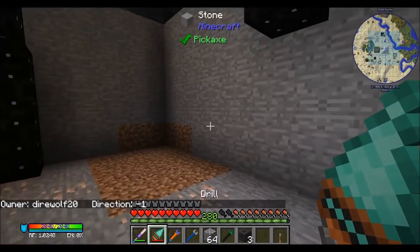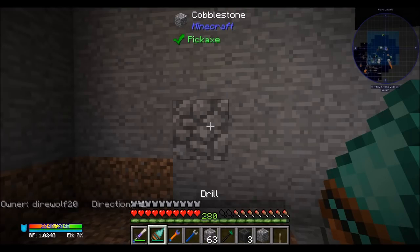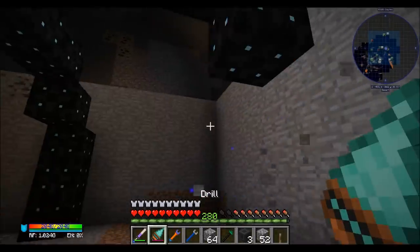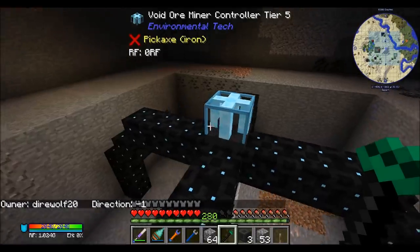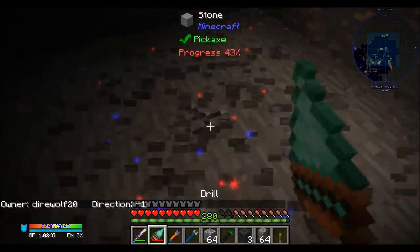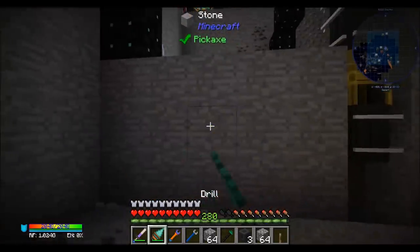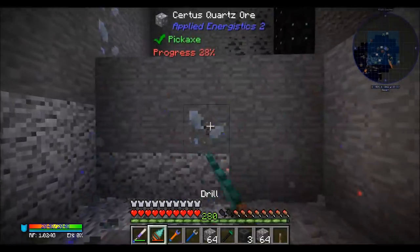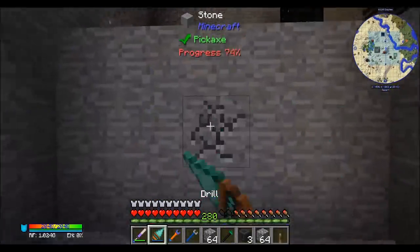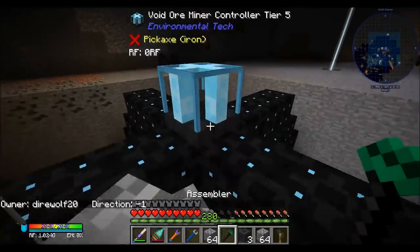Looks like I need to go this direction some. Put these guys in. Does that look cool? I think we actually have to go deeper - at least one or two levels deeper. This thing's really big. I'm interested to see what the size of a tier six is. It may be larger even. There used to be a guide with Environmental Tech - I don't think it's been re-implemented yet - that would tell you basically how big things needed to be. And that was helpful.